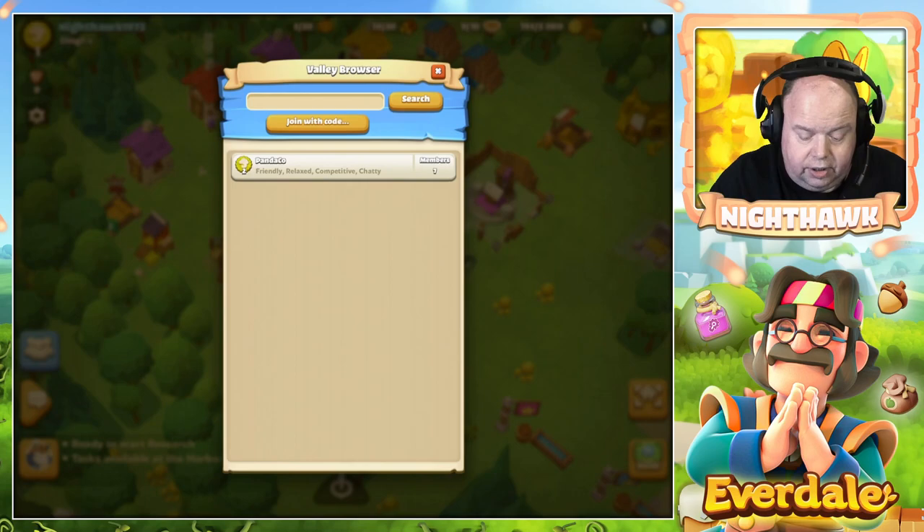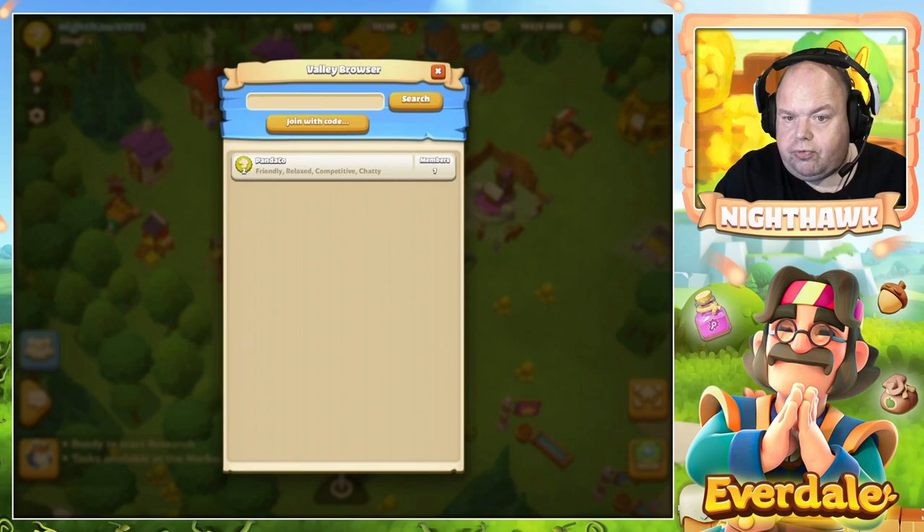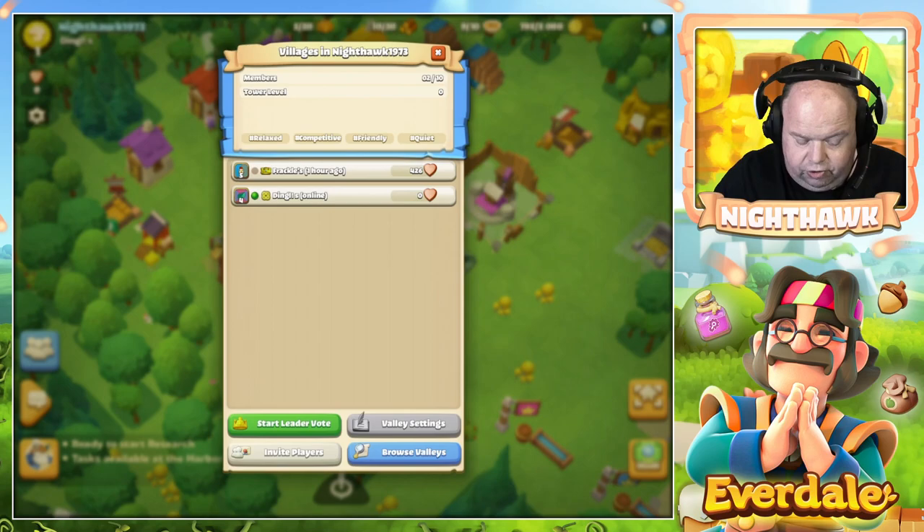You can browse through valleys, ask to join them, or join with a code. You can probably get a code - I need to investigate that as well, because for me the group is a little bit small. But it sounds nice.